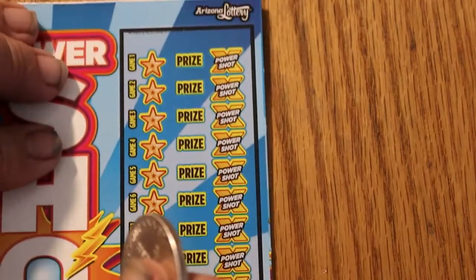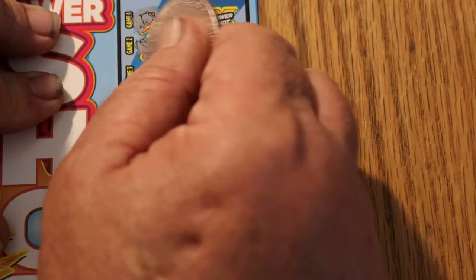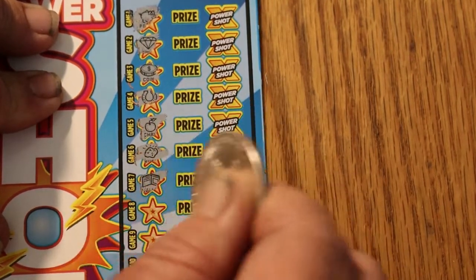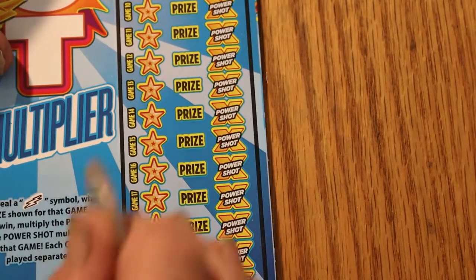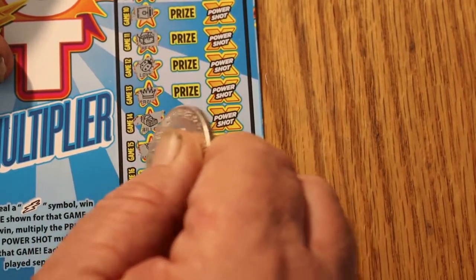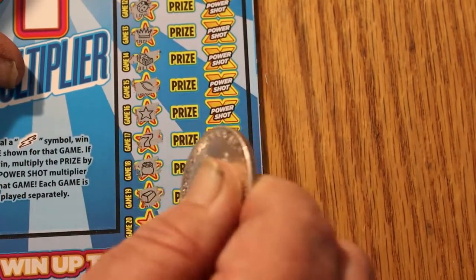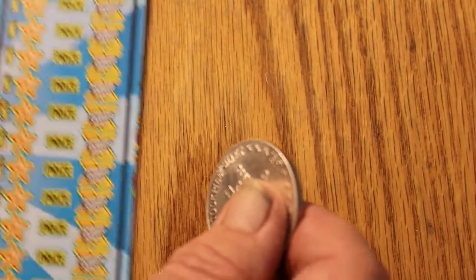Okay, ticket 54 — it's got to be more than one hit in these five tickets. Piggy bank, diamond, coin, horseshoe, apple, nugget, wallet, ring, rainbow, vault, chest, ladybug, crown, bills, horseshoe, star, seven, pot, bar, and a key. Wow, three in a row with no wins — the odds are telling me this one should have had something.